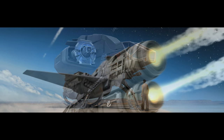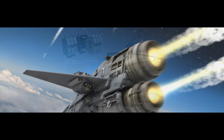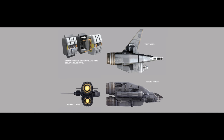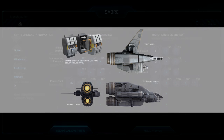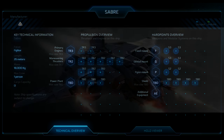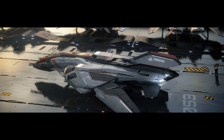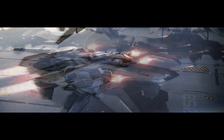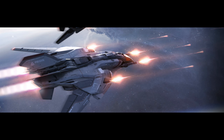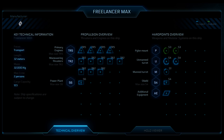The Herald doesn't maneuver well and doesn't hold up to damage, so it's not a good fighter. With two more people, you could bring two Sabers, but that leaves you no cargo-carrying ability — you'd be limited to stealing the enemy ship. A better bet would be: Redeemer with three, Herald with one, a Super Hornet acting as the traditional fighter in the convoy, and finally a Freelancer — either the Max for more cargo or the MIS for more firepower at the cost of some cargo space.